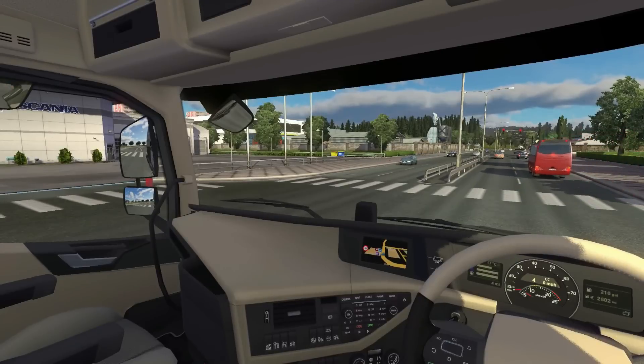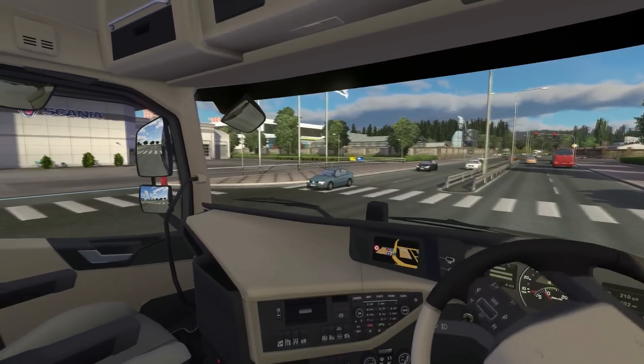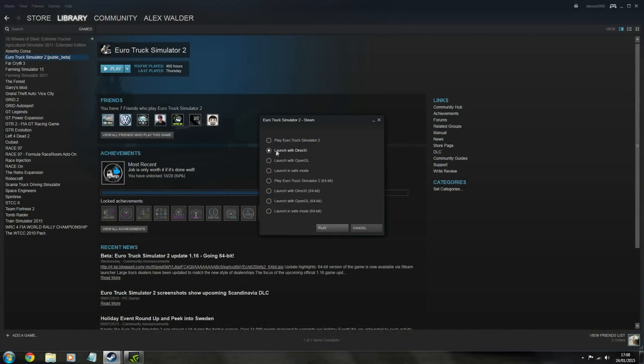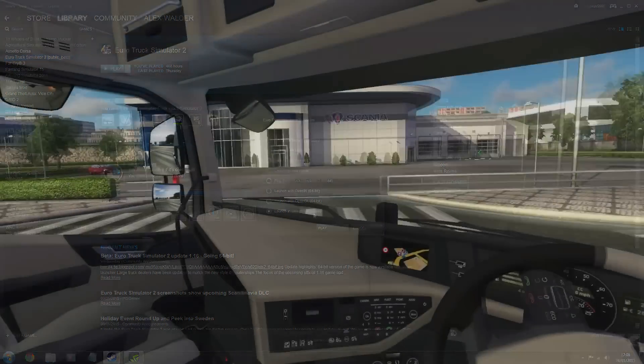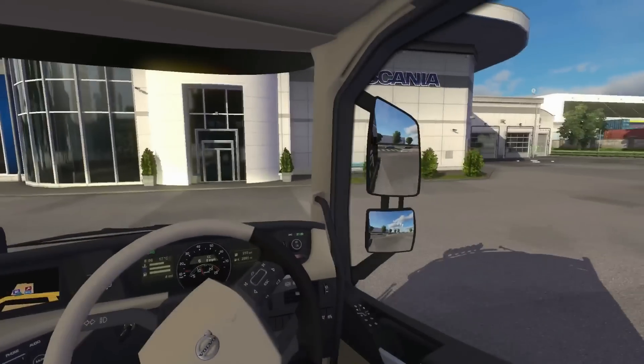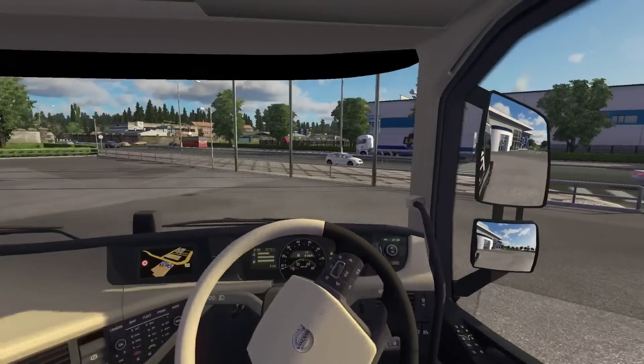It works through the Steam launcher, so you can select which version you want to play. Whereas before it said 'Play Euro Truck', 'Play with DirectX', 'Play with OpenGL', you now have options like 'Play Euro Truck 64-bit', 'Play Euro Truck Normal', 'Play Euro Truck DirectX 64-bit', and so on. As usual, the 1.16 update is available on the Open Beta platform on Steam at the moment.